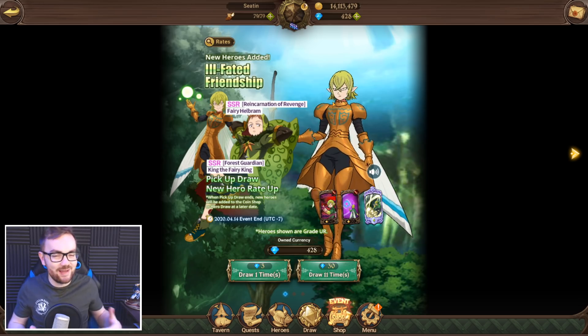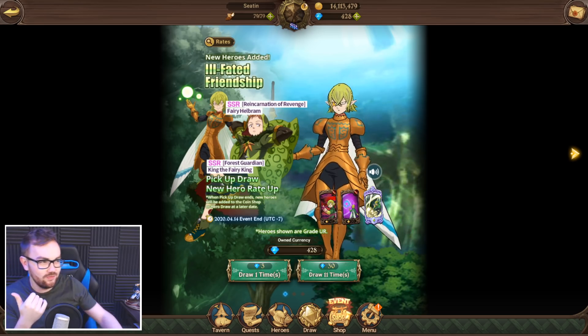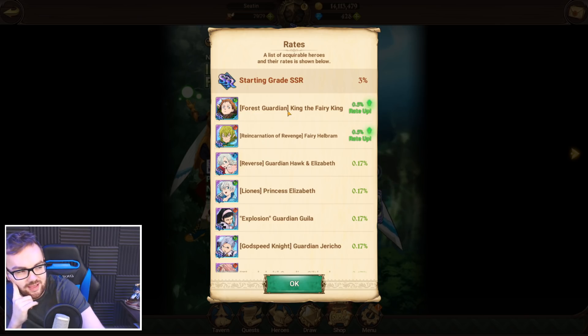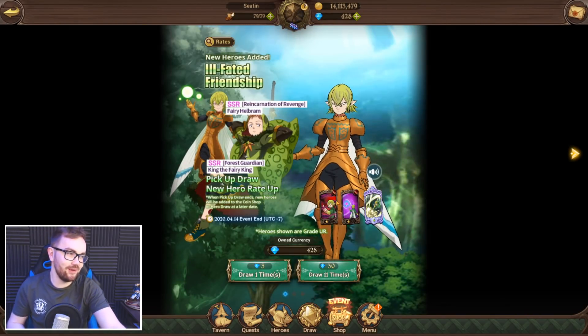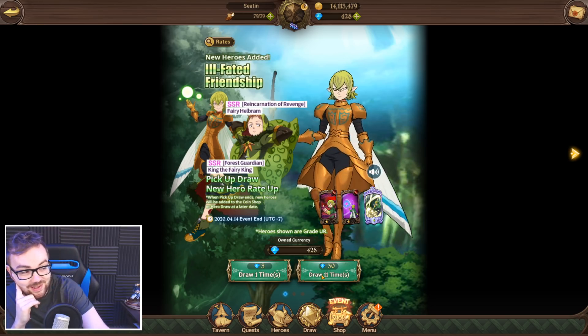I want to get this man and test him out in PvP. So we're going to be going in for at least 300 gem summons today. The secondary character on this banner is one that's already been available in the Platte coin shop. I got him when he was in rotation — he does come in and out. That's Green King. You don't need to summon on this banner if you just want Green King. They did add a Green King bundle for around 39 English pounds if you want to outright buy the character for Grey Demon, but it's RNG at the end of the day, and Red Helbrum is really, really good.